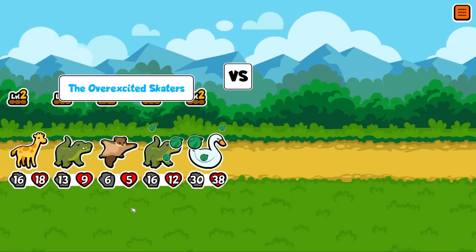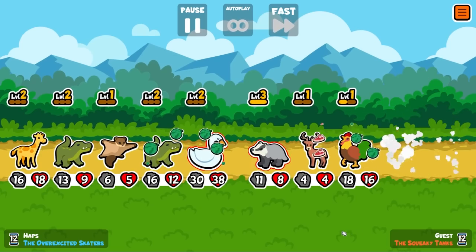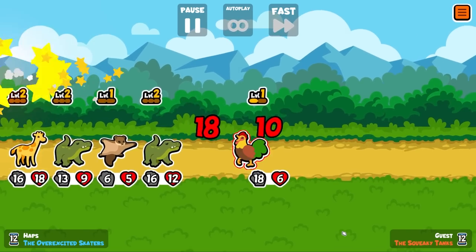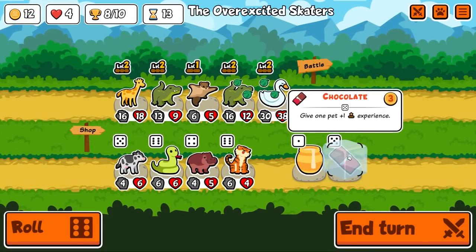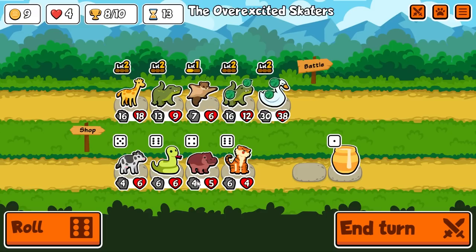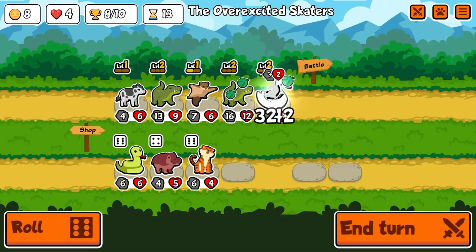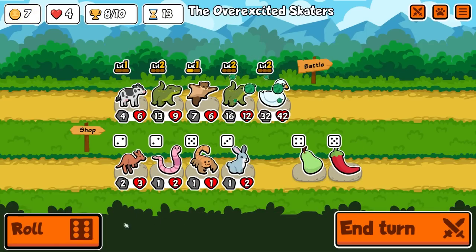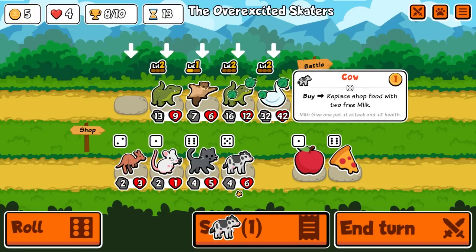The flying squirrel is going to add additional attack to both of these. If we can get the flying squirrel to level two, we should take down a fair bit here. The giraffe could probably go now. Honestly, I think we do this — buy, sell. Let's keep getting this swan as big as possible. Let's roll it — kind of want the level here if we can. Or we do this.